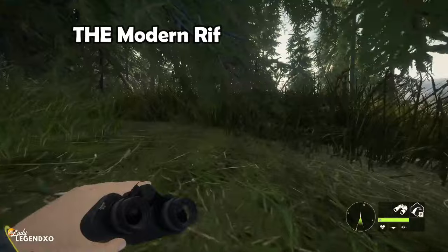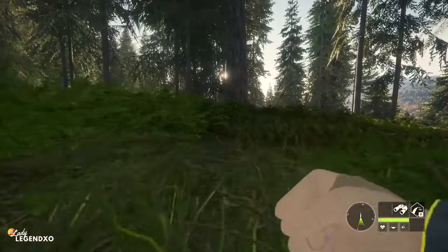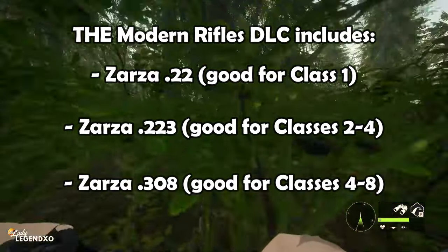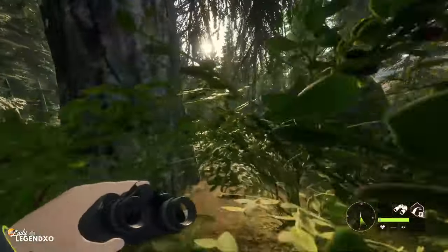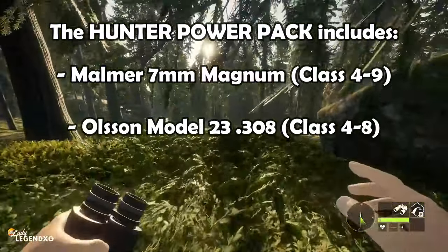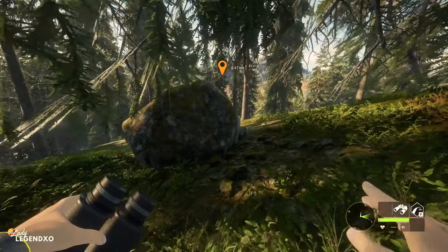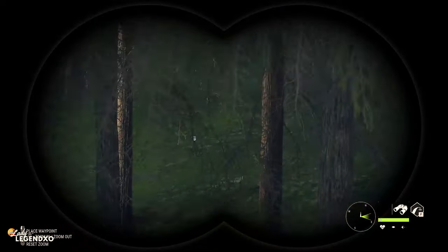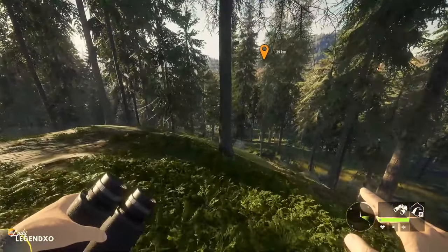The modern rifles pack has a .22, because when you first start out you have no weapons for class 1 species. You get the Zarza .22, the Zarza .223, and the Zarza .308, which is my absolute favorite class 4/8 rifle in the game — so you won't have to reload after every shot. The other pack I'd recommend is the Hunter Power Pack, which gives you the bolt-action 7mm, .308, and .338 for class 9 species right from the beginning.